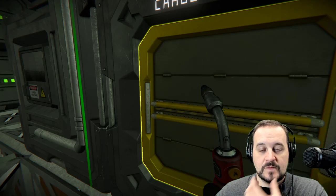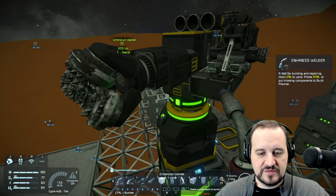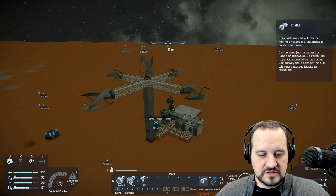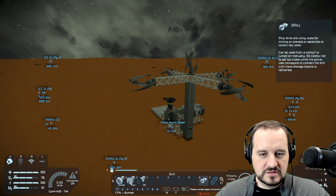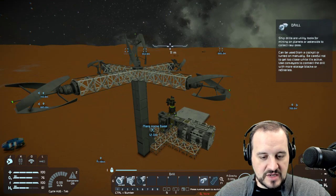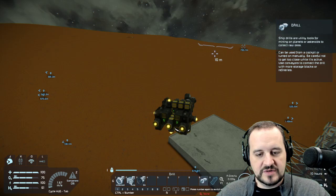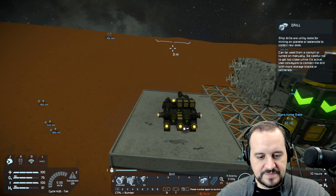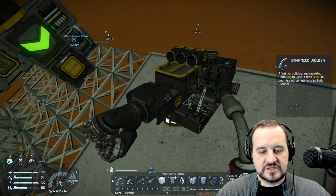We need to build a projector, but first I want to make a blueprint of this. I never make a blueprint with it connected because I think it keeps it all together. I heard an explosion — that's interesting, kind of ominous. It's not the first time that's happened. I'm going to turn engines on number three, disconnect number one, and my batteries were not in recharge mode so we're fine. Let's go over here.